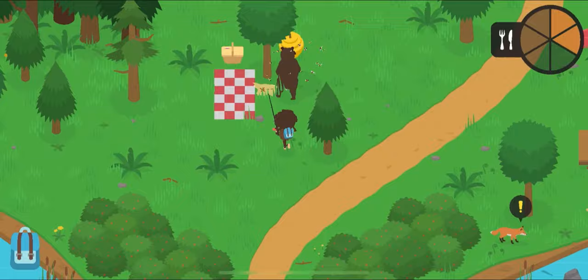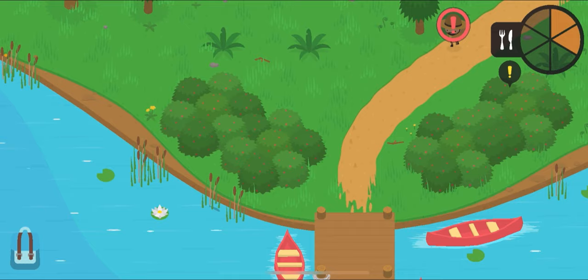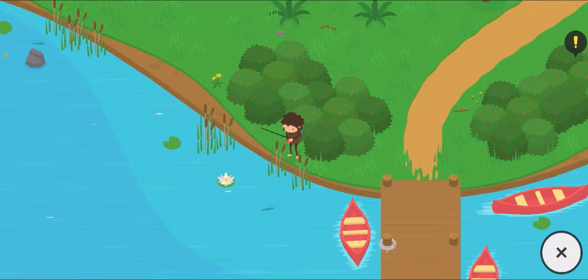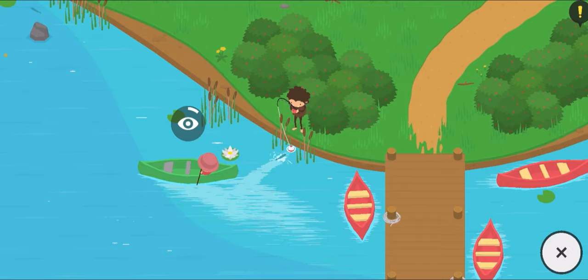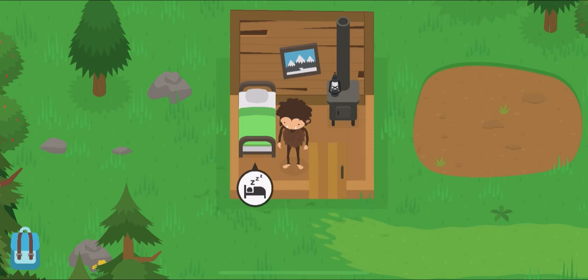Alright, time to grab it. And nice, there we go. It also mentioned I need to look for picnic baskets, so I'm gonna go ahead and collect this as well. It told me to fish at the lake, so I'll go ahead and do that once I lose the ranger. Alright, I lost him. Let's go ahead and get this minnow. And nice, I got myself a sunfish. Hell yeah.